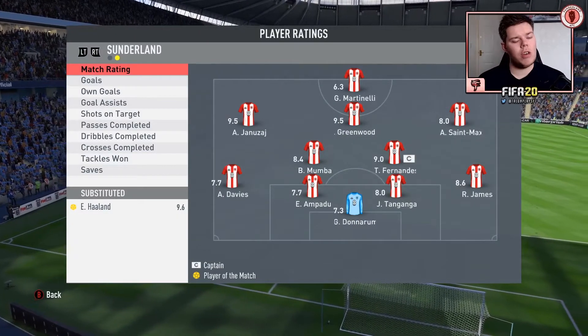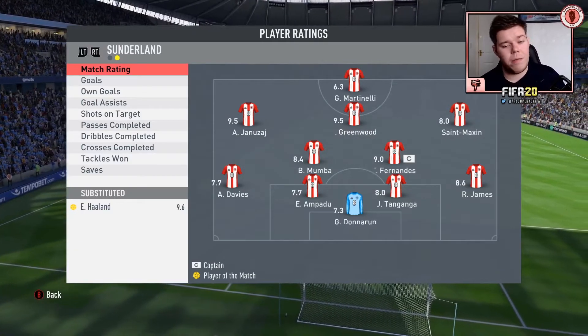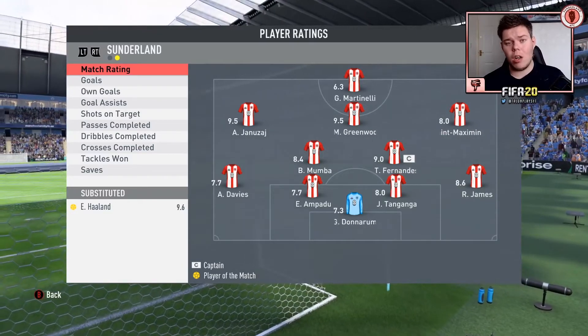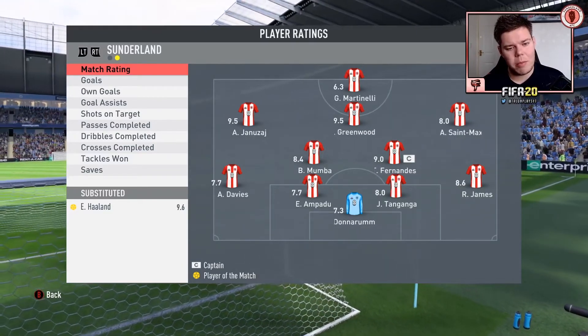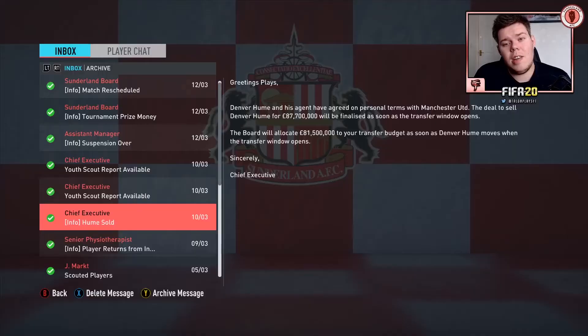Yanazai down the left-hand side, crosses it in on the left foot, and Greenwood Jackie Chan's that into the net — 3-0! Man of the match was Erling Haaland on his return from injury with a 9.6 rating. Yanazai and Greenwood both 9.5. Martinelli came on in the 70th minute for Haaland but didn't do much. Solid 3-0 victory.